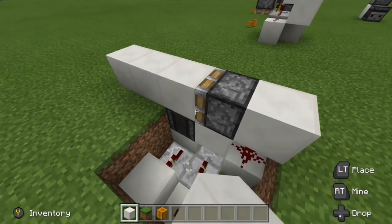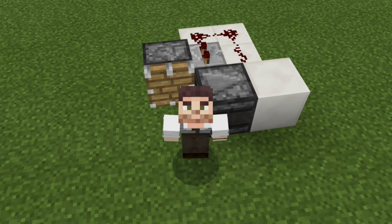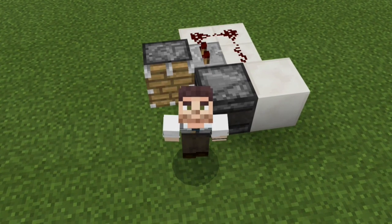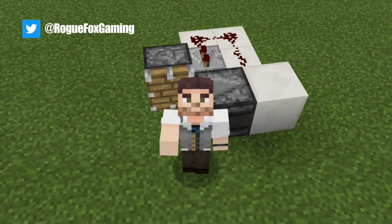So those are the different variations of the piston observer circuit. As I mentioned, this is one of my favorite redstone circuits in Minecraft. You can see there are many uses for it, especially when it comes to farms. With that being said, this is the end of our video. I really hope you guys enjoyed. This has been Rogue Fox and I'm out — I'll see you later.